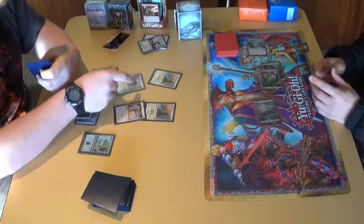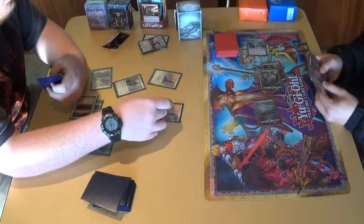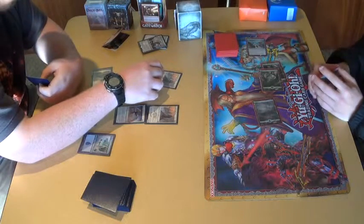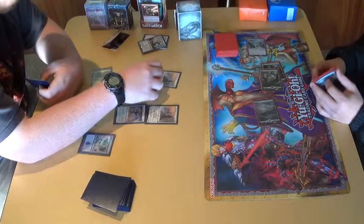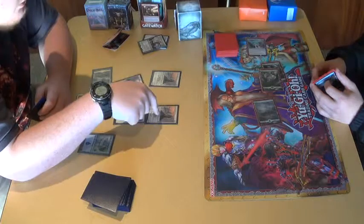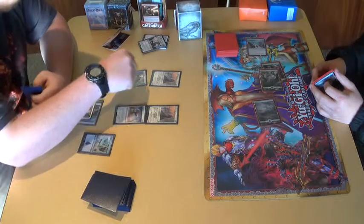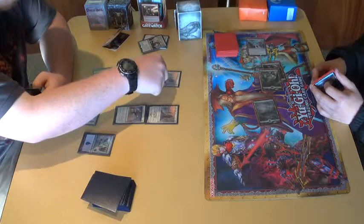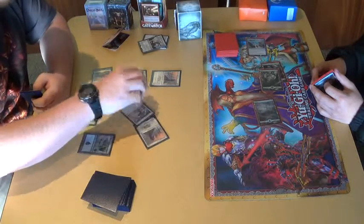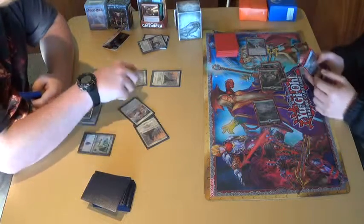One retarder. So this becomes a 5-5 now. Okay. With lifelink. There's a 4-4 now. There's a 3-3. Okay, hold on. Prowess. So, 2-4. 5-6. 7-8. 9. This is a 4-4. 5-5 and a 4-4.